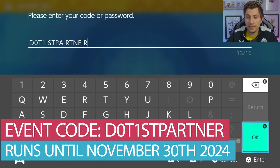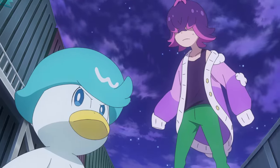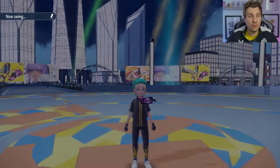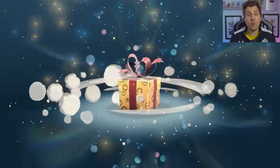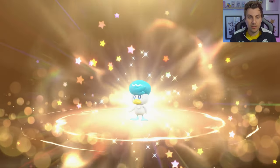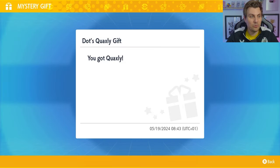The event itself is running until the 30th of November 2024 so we've got a long period of time to take advantage of this one. For this event, we'll give you Dot's Quaxley that you can see from the Pokemon Horizons anime and it will of course come with the Partner Ribbon as well — a bit like Liko's Sprigatito that we got with that Partner Ribbon. So when you do throw the Quaxley out into battle and you have the Partner Ribbon active, it will say Dot's Quaxley has entered the battlefield, which is a really nice little feature that they have been doing recently.